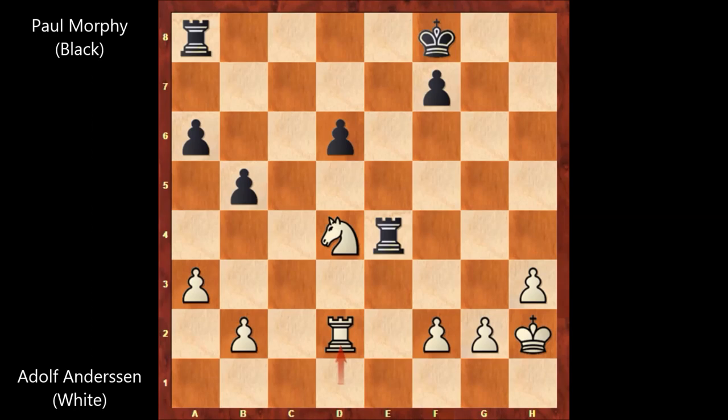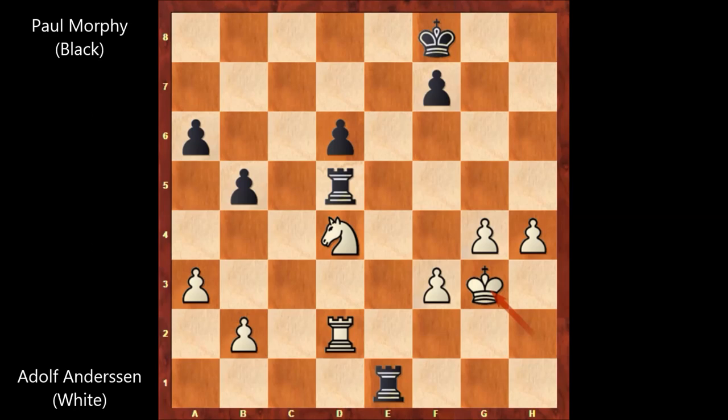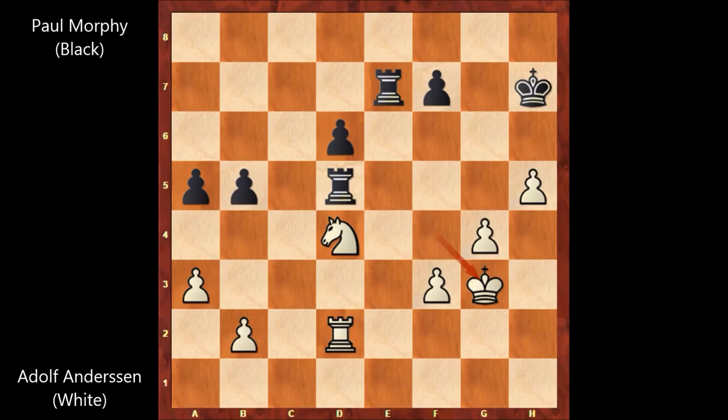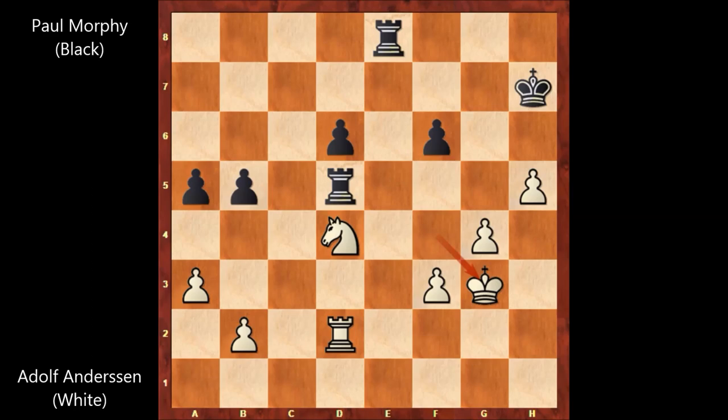Rook from a to e8, g4, rook from a to e5, f3, rook to e1, h4, rook to d5, king to g3, a5, h5, king to g8, king to f2, rook to e8, king to g3, king to h7, king to f4, rook to e7, king to g3, f6, king to f4, rook to e8, and Anderson played king to g3. Morphy played rook to e7, and the game ended here.